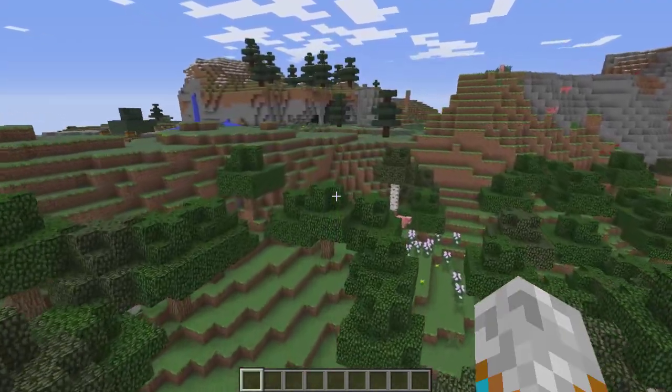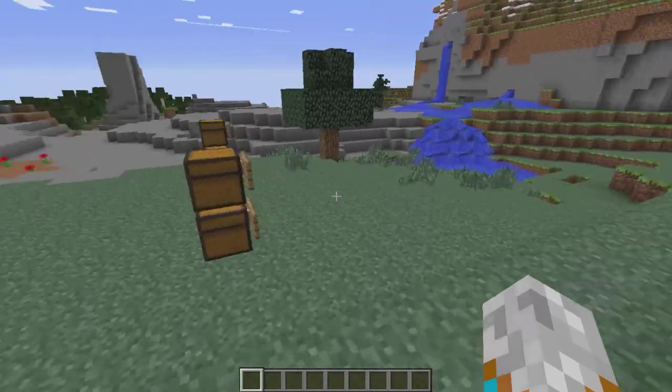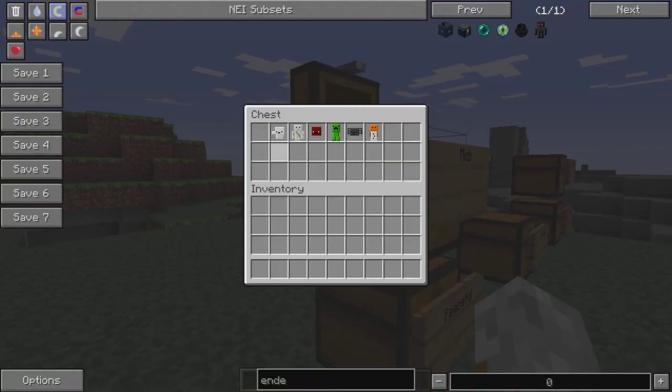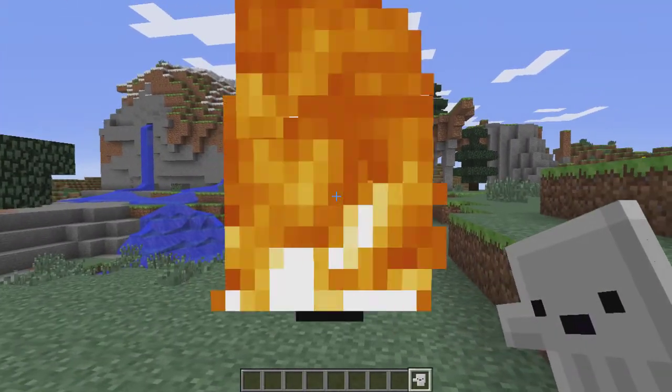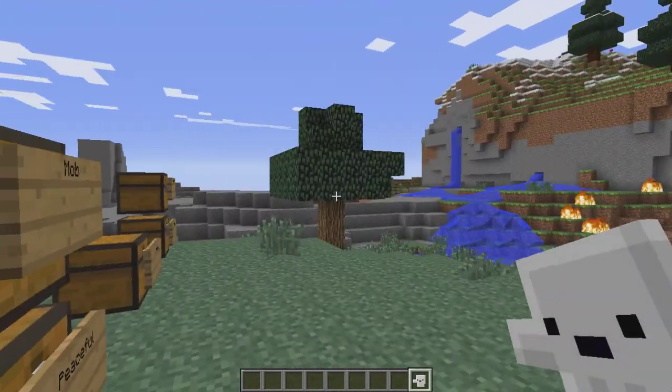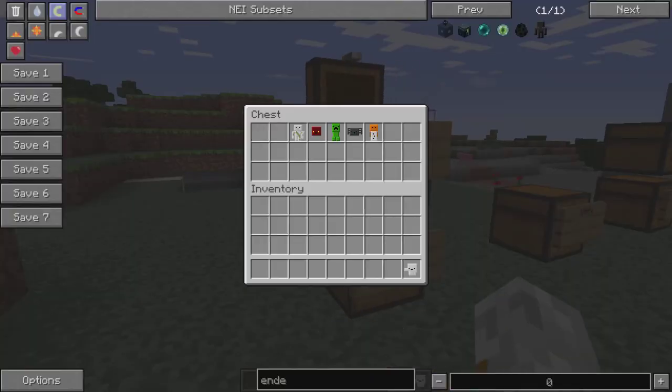We've already gone through the peaceful pets and started on the mobs chest. I'm not sure if I'll review all of these, but I'm thinking I will. This one shoots fireballs - right click, favorite food is blaze bottle. As you can see, it shoots fireballs and they explode.